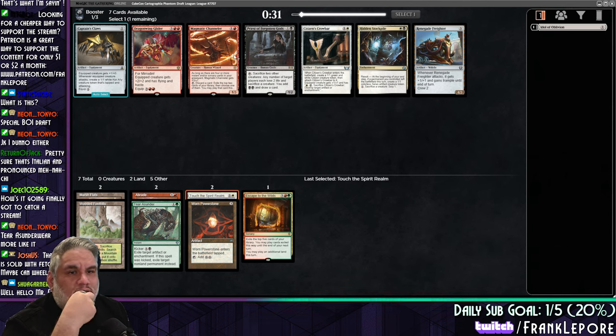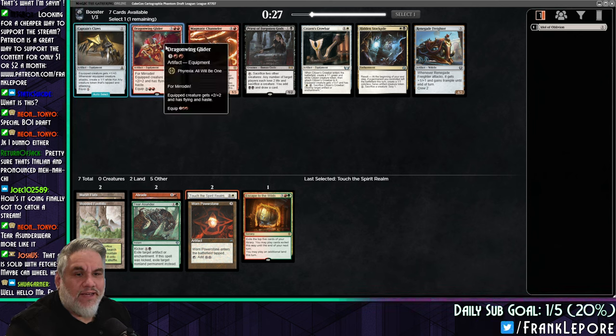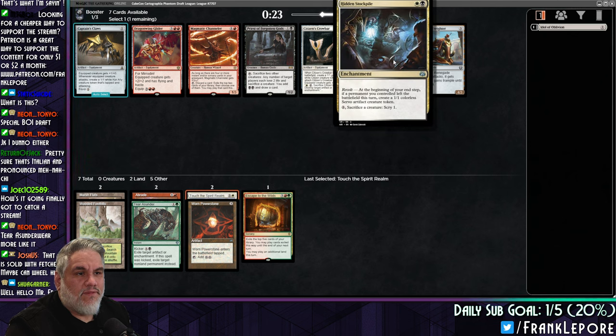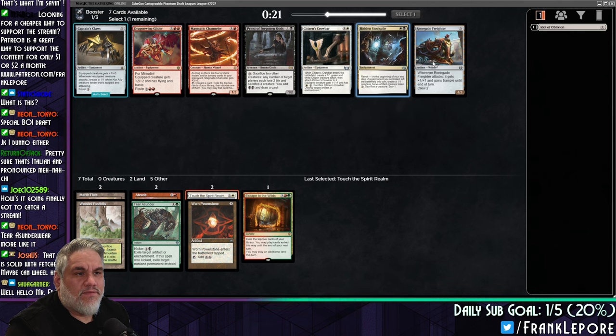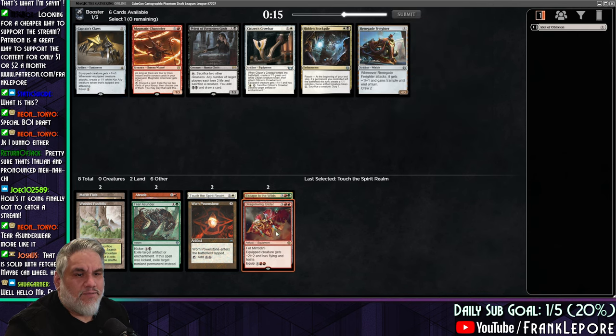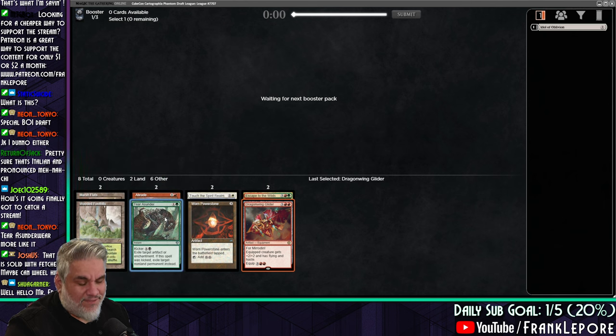What up, Shua Garner? Dragon Wing Glider might be fine. Yeah, I'm just gonna take the glider again, presuming I'm base red. Maybe we're Naya? I don't know, man.